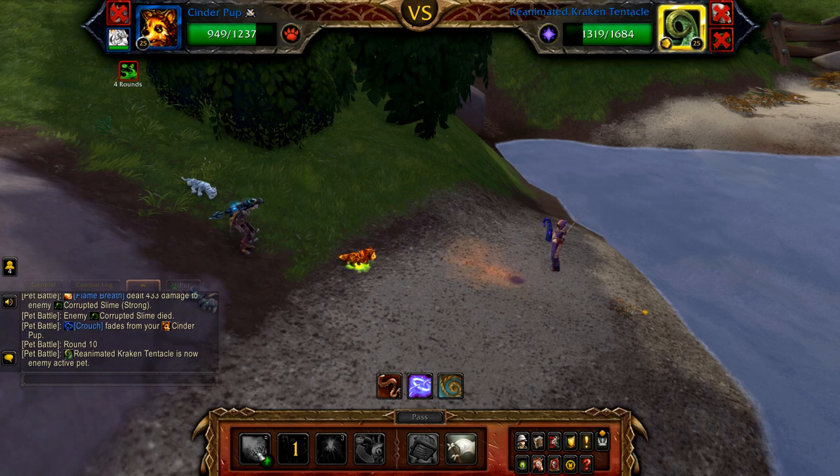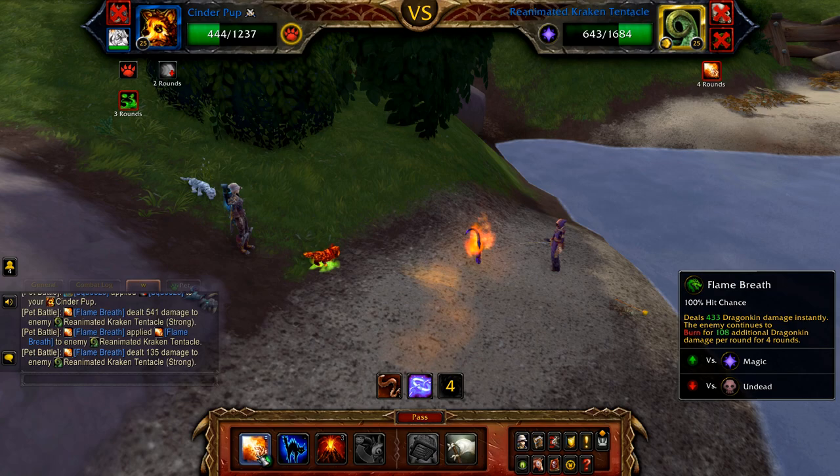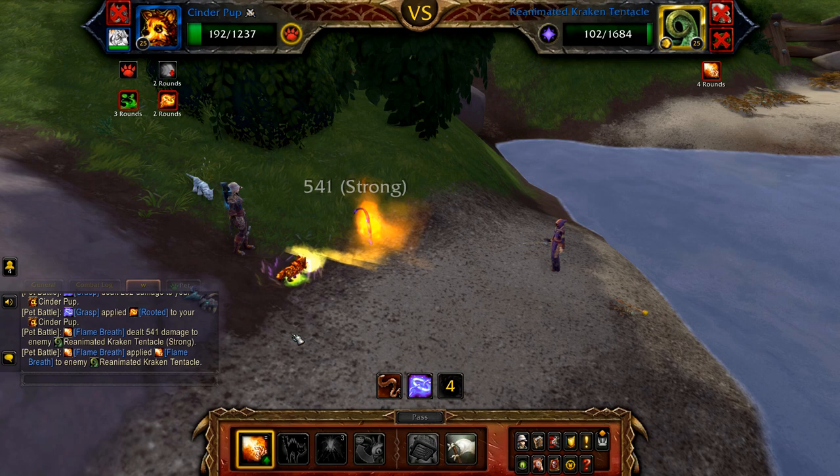Once the slime is defeated, the reanimated kraken tentacle enters. Spam flame breath until, and if, your cinder pup is defeated. Use volcano if you feel like it. If defeated, your shanna enters — start with screech and then use pounce until the fight is done.